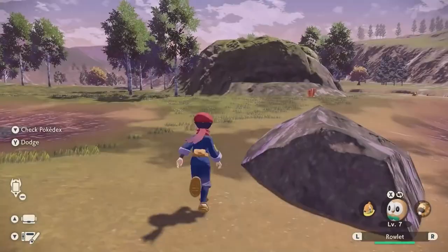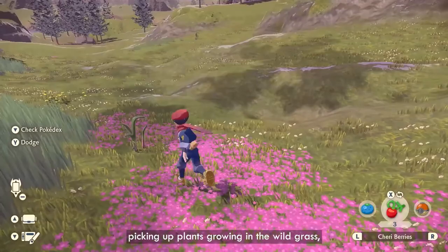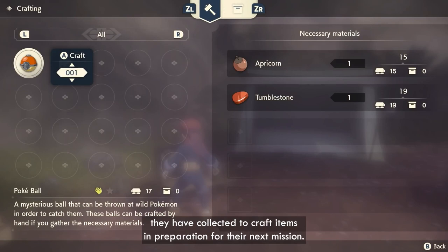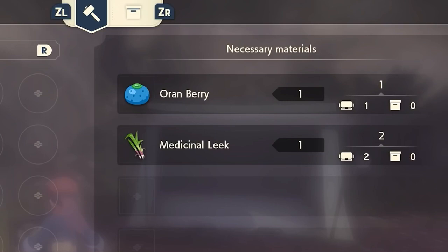You can actually use your Pokemon to break rocks, gather minerals and ores from those, or even shake trees to get your hands on acorns and whatnot, or even gather flowers or other plants. In this shot we see the player crafting a Pokeball with 1 Apricorn and 1 Tumblestone, which are both gathered from breaking ores and hitting trees, while you can also make healing items like a potion, which costs 1 Aurum Berry and 1 Medicinal Leek.